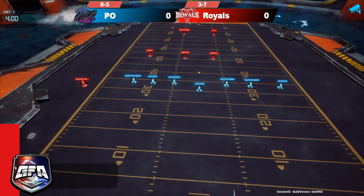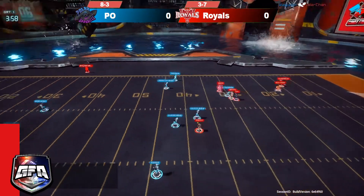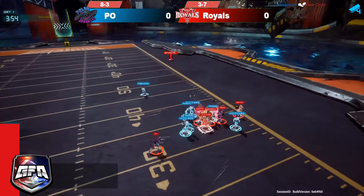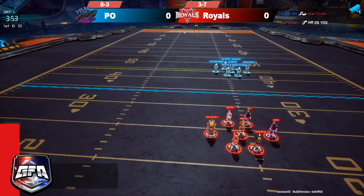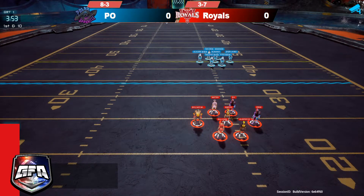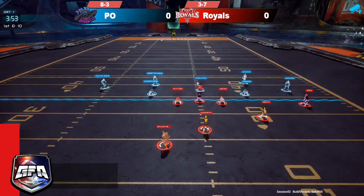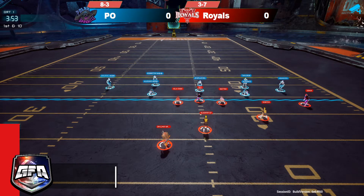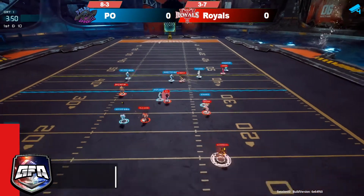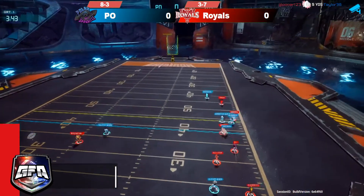It looks like Royal is gonna start off with the ball first, but Braxton is on the sideline. The return goes to the right side, trying to bring it back across the center of the field, getting it to the 34 — a decent return. Braxton is at 196 ping and they're gonna have to use their first pause of the game trying to get him back in. On the pause, Cooper rolls to the right, throws quickly, and Taylor's gonna get an early pick.